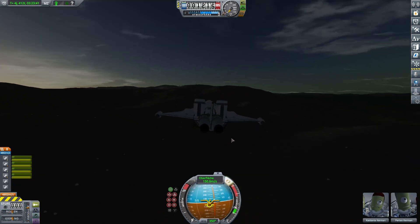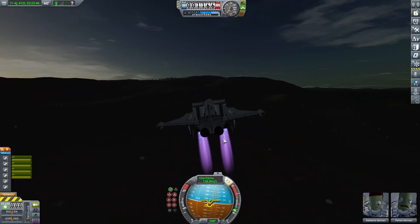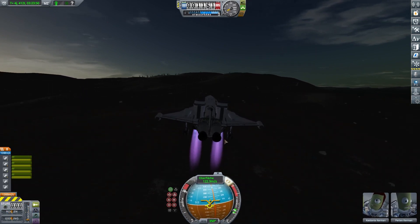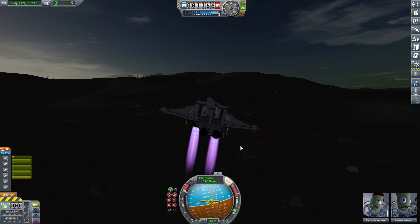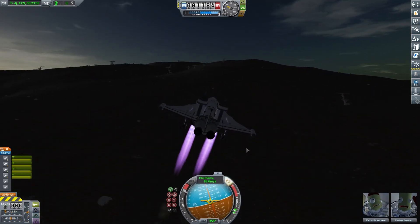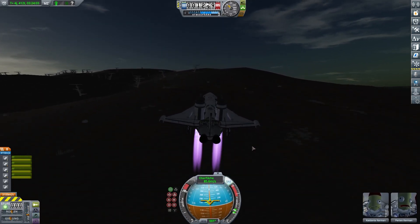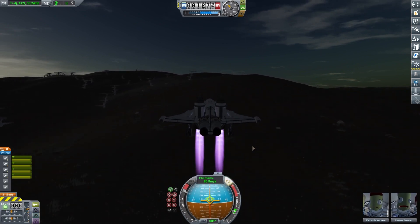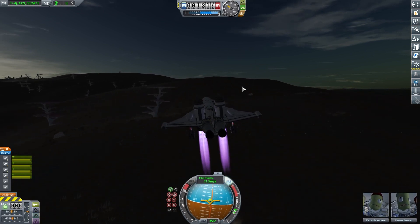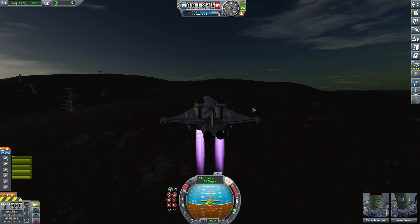We can deploy those side-mounted engines into the landing configuration and start throttling up. I will do full throttle and then we can land really slowly. You can see on the nav ball how slow we will be going when we land, and it's very helpful. The first time I had an F-14-esque lander with swept-back wings, but at the end I had to land at like 100 meters per second and needed 10 to 15 attempts.